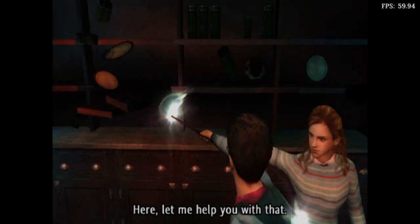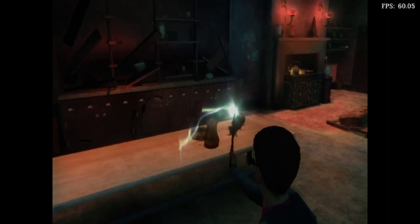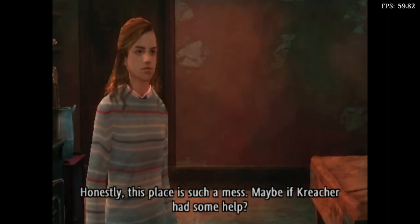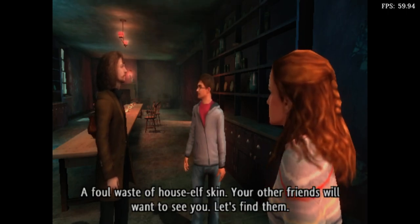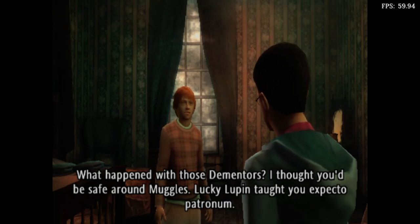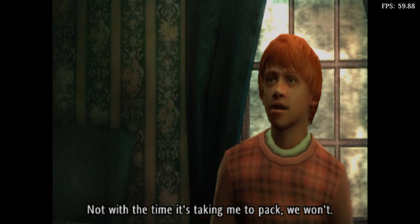Honestly, this place is such a mess. Maybe if Creature had some help. Creature wouldn't let another house elf sully his beloved mistress's house. Who's Creature? A foul waste of house elf skin. Your other friends will want to see you — let's find them. What happened with those Dementors? I thought you'd be safe around Muggles. Lucky Lupin taught you Expecto Patronum. Yeah, that's me — lucky. Lucky I'm going to get expelled from Hogwarts for stopping a Dementor from kissing me. You'll be back at Hogwarts soon enough.